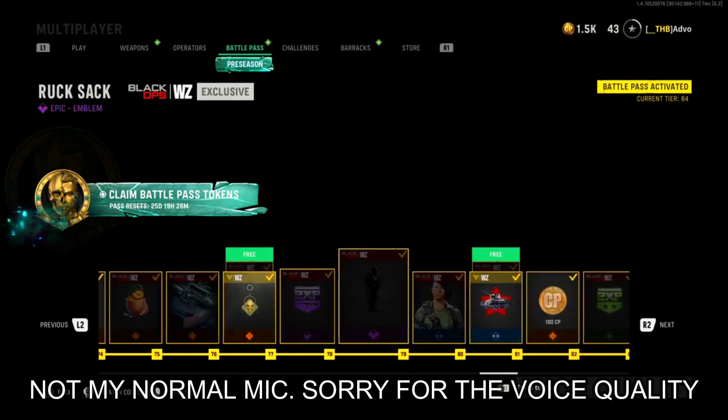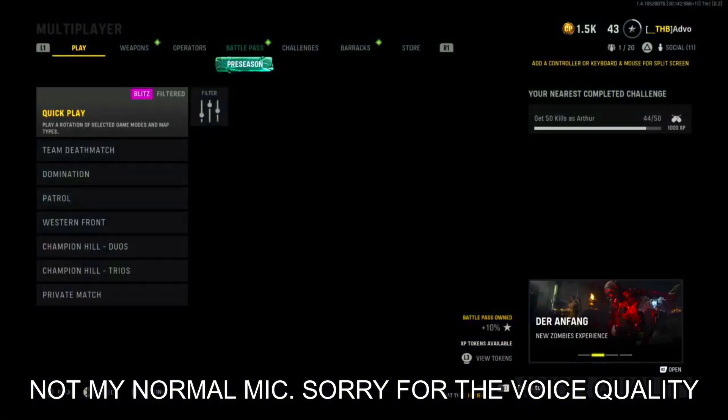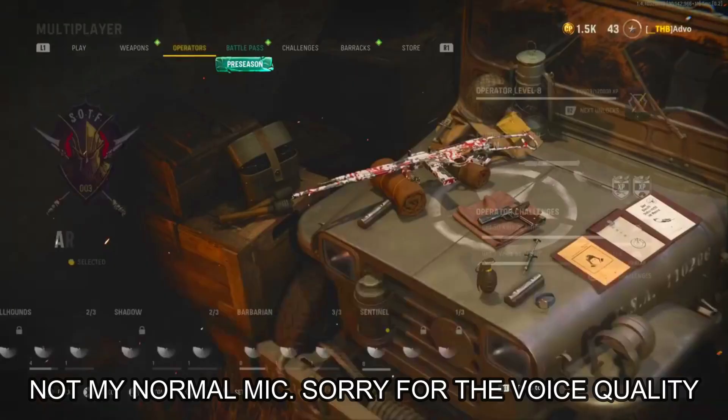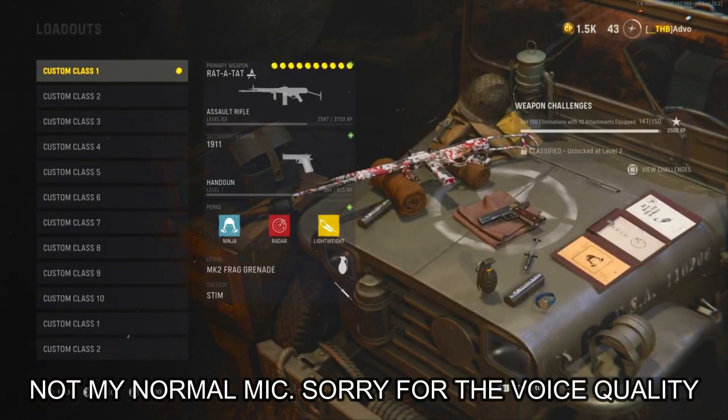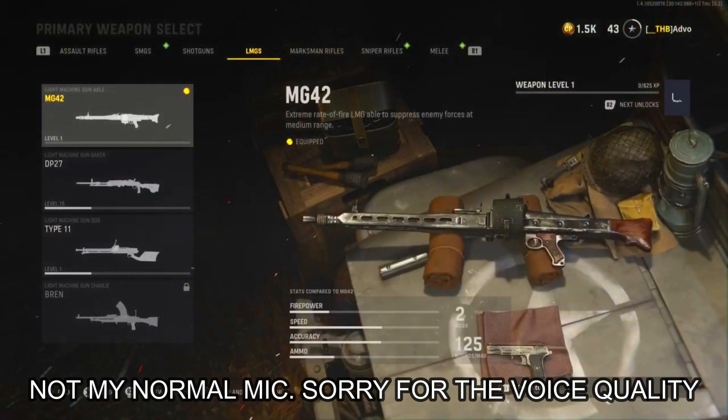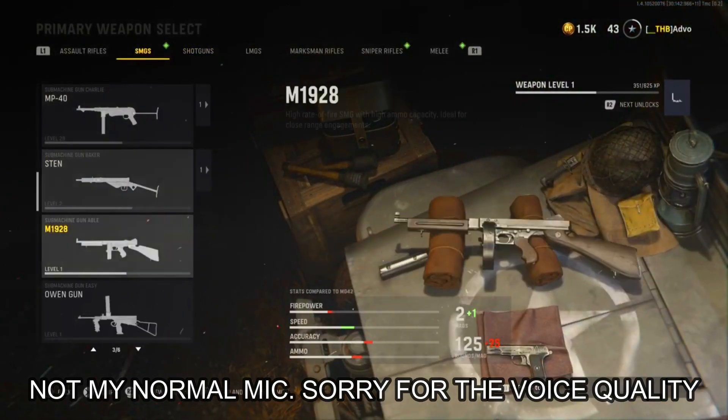Continue going through your battle pass and trying to grind those things out, or even if you still have Cold War downloaded, go and use your XP tokens and get those things done. You'll be able to unlock weapons and enable your blueprints for them already.